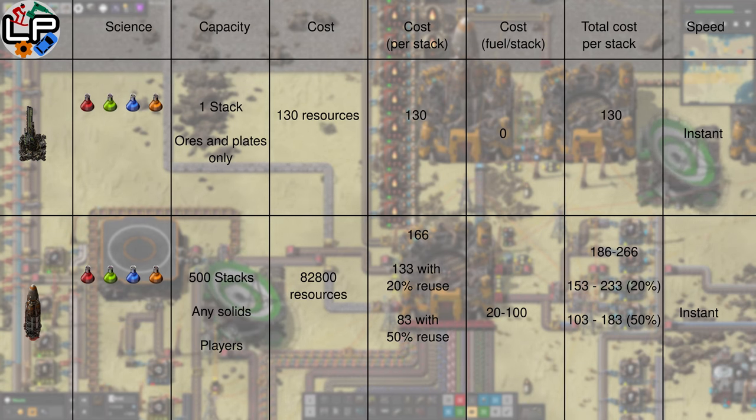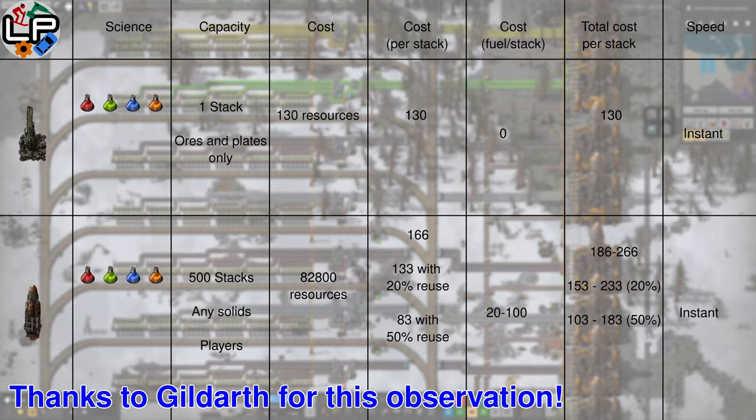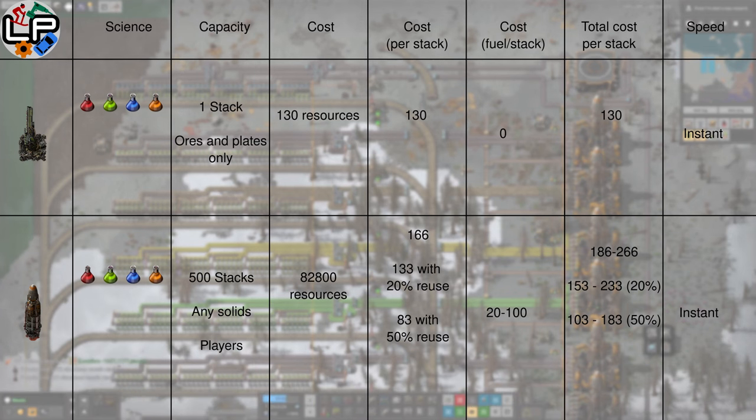Another important consideration is what you're transporting. With the exception of shipping from Norvis to Norbit, all of my bulk shipping has been of basic resources which can be sent by delivery cannon. However, if you want to send, say, red circuits somewhere, it takes several stacks of ingredients to make one stack of red circuits, making the cargo rocket immediately far cheaper than the delivery cannon. However, none of the processes we're performing on exoplanets require complex inputs — it's all vulcanite or cryonite for smelting, or sulphur and iron for making acid.